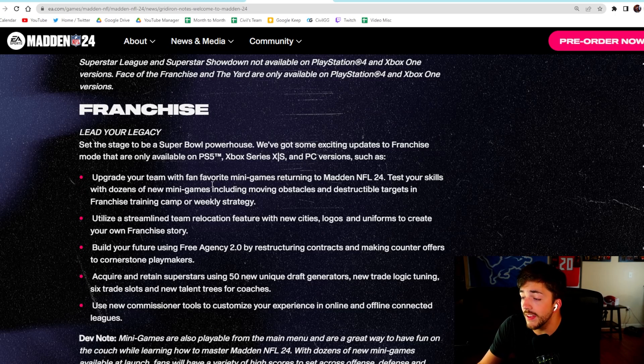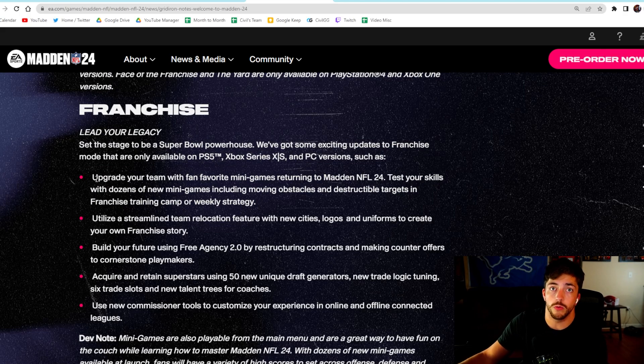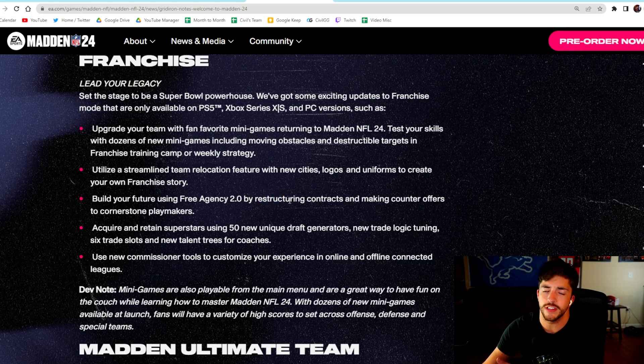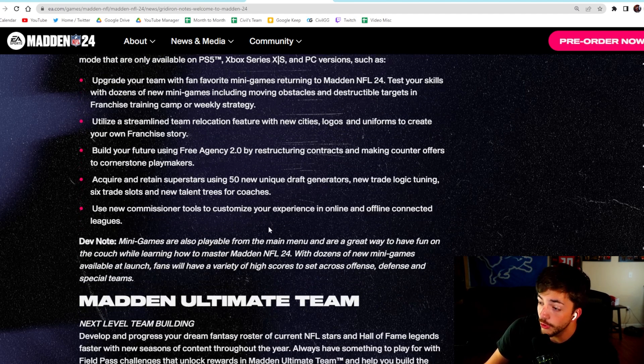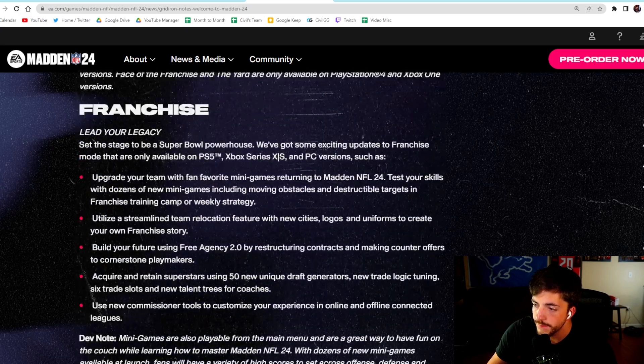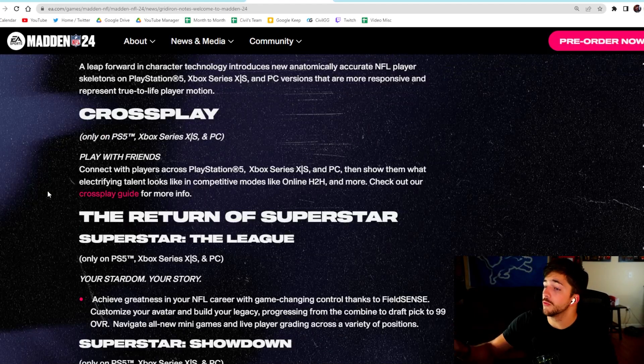Franchise — Lead Your Legacy. They added mini games back in from years ago, like Madden 07 and 08, and you don't have to be in a franchise to play them — you can play them from the main menu. I'm super excited for them. They also added new team relocation, free agency improvements, contract restructuring, and I saw you can have six trade slots. So if you're a CFM guy it seems like they're working towards making that better. Obviously this is the most bare-bones overview of what they're focused on — it doesn't mean AI pass logic or defense will be great, it's just their stated focuses.